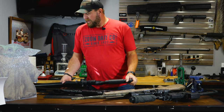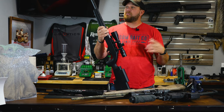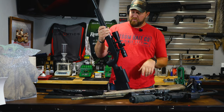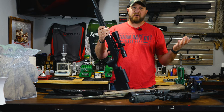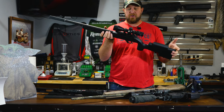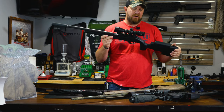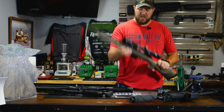First is the .22 — everybody throws one of these in the backseat. They're quiet, they're cheap to shoot, everything else. This one's an Azimuth build with a Proof barrel, so it's on the higher end of a 10/22 truck gun you'd want to bounce around in your truck. It's a great little package — short, you can maneuver it quick — but it doesn't have a lot of power for coyote hunters and stuff like that.